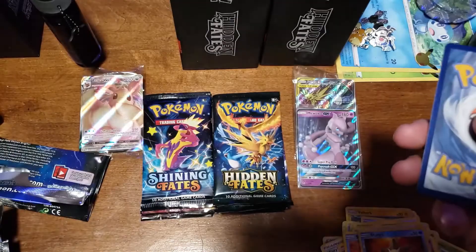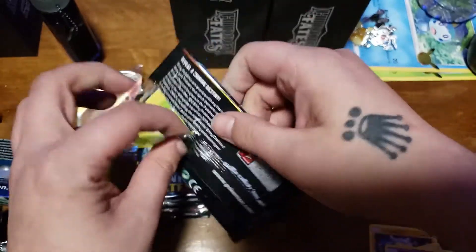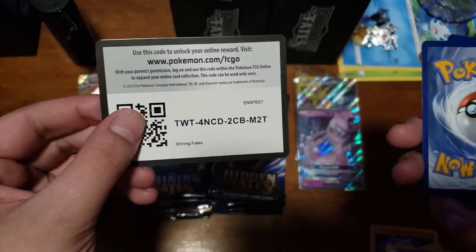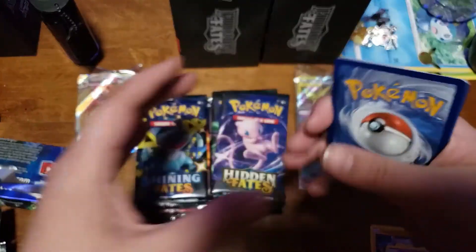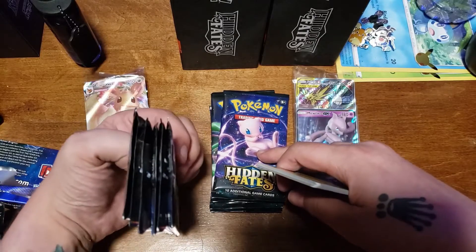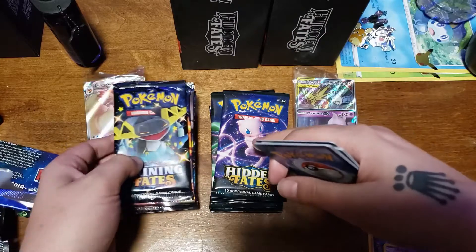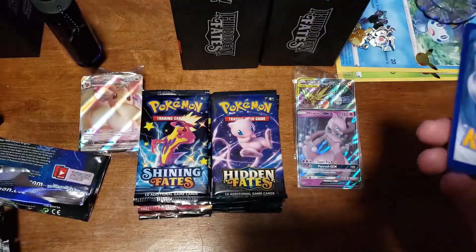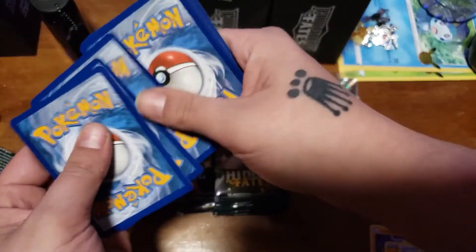So nothing good so far, but like I said, it's usually the last packs that are in the ETB. So if the ETB was sitting in front of us and the packs were over here on the left side — usually that end is where the best cards are. Hidden Fates packs are opening really good, so don't leave the video just yet guys — the good pulls are coming, trust.